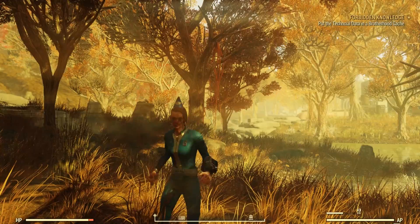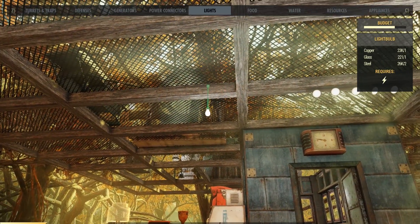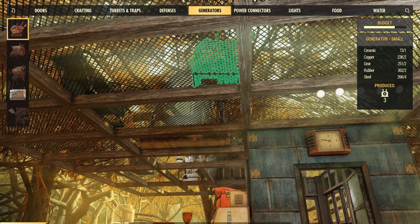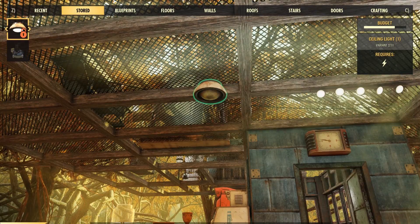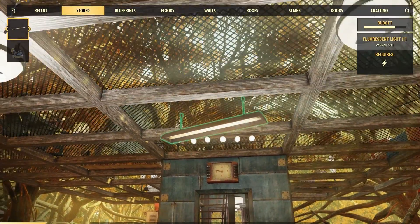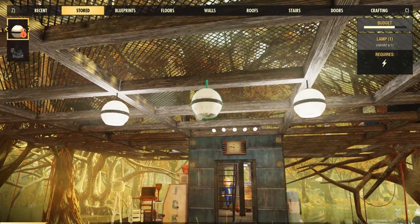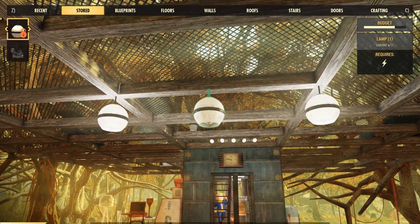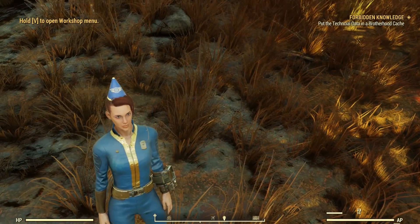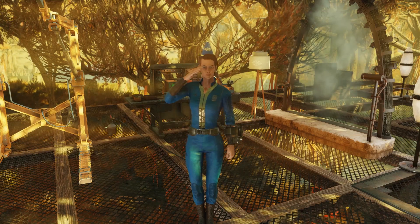Now let's check out if the building glitch still works. We're going to store this lamp, go back to our stored items, grab our lamp, and put one over here for the hell of it. Works — confirmed.